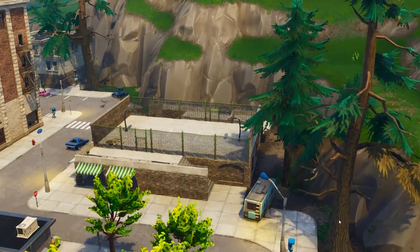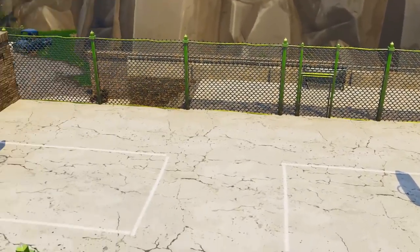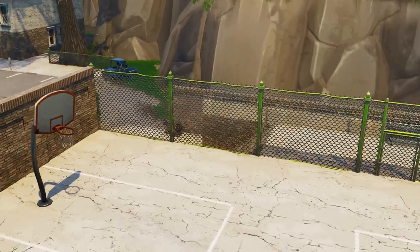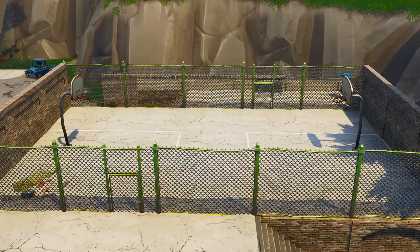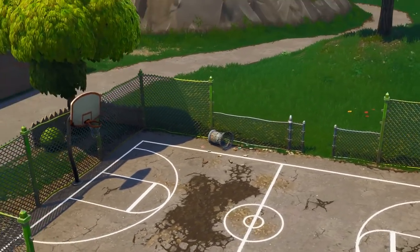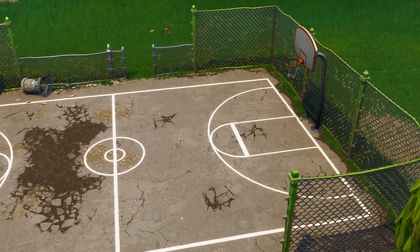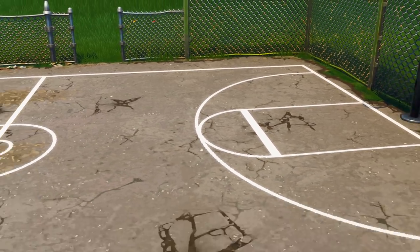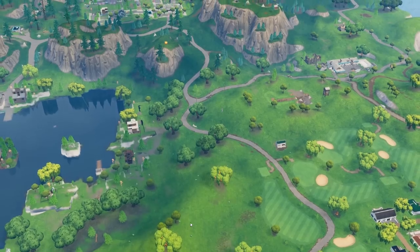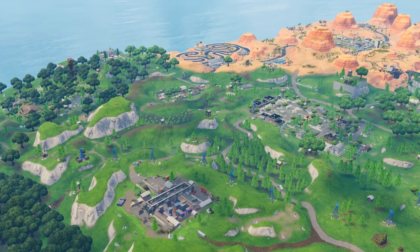Now we have the battle pass challenges. First up: score a basket on different hoops. Make sure you have the basketball emote equipped, then go into a match, find a basketball court, shoot it, and hope you make it. You just look up, shoot, and score — it'll show you that you scored. You need to find five different hoops to score through. Most basketball courts have two, so you can get two done easily. If 50v50 is still going on, this is the perfect game mode for this challenge since people don't care what you're doing. Here are all the courts I know about.